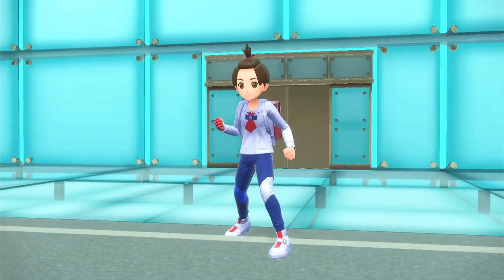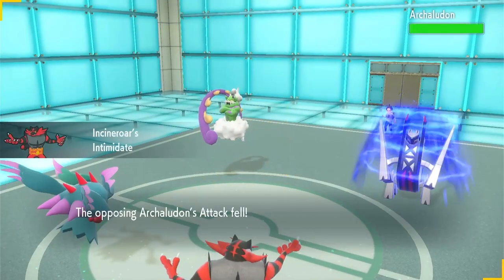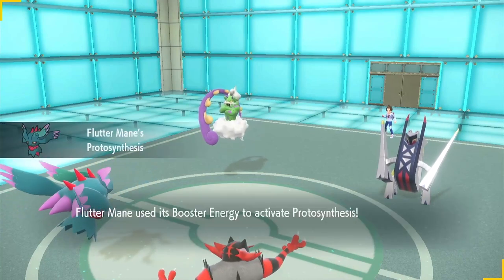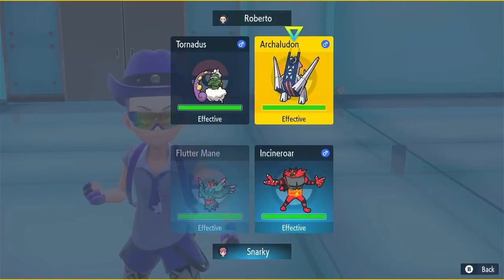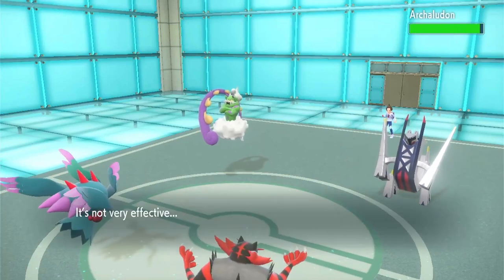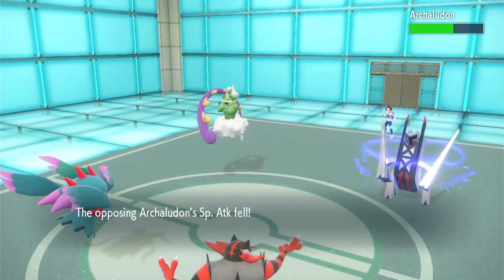I'm going to try Taunting the Cresselia and see if it has a Mental Herb. They just bring Archaludon and Tornadus — interesting. They're just going to either set up Rain right away, or they're just going to go for damage. I try to get damage into Archaludon right away and Fake Out right away — it's likely Assault Vest. They're just going for damage; they did not set Tailwind or Rain Dance, which is not what I expected. They're just going to Bleakwind — raw Bleakwind? Interesting.